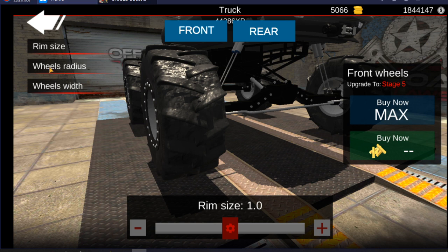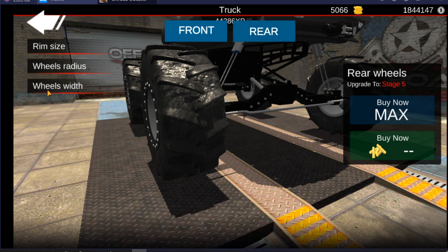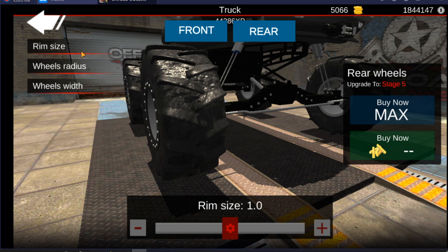For tires, I left the rim size alone, jacked up the wheel radius, and the wheel width I went up to 2.3 on both front and rear — exactly the same.